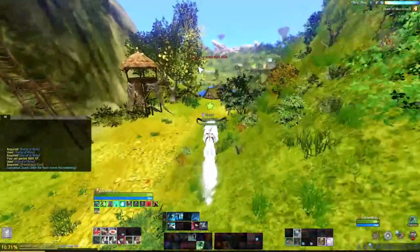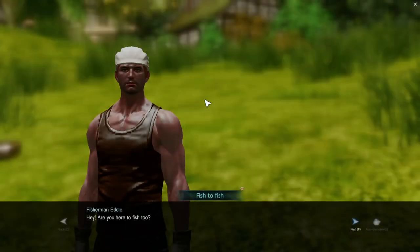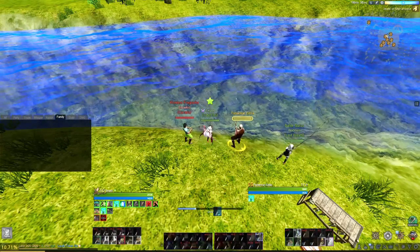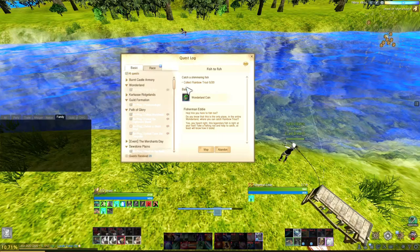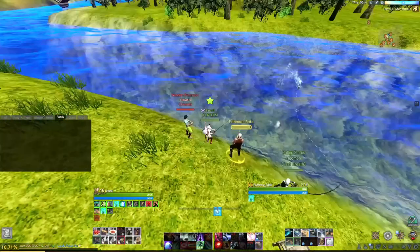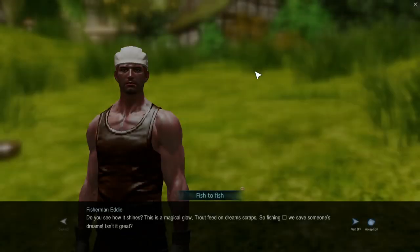Now let's go to the Fish to Fish quest. This is the right spot for fishing — here is the location on the map. You pick up the quest from this NPC and it will give you a fishing rod. Right-click on the skill and then left-click on the water. You just have to wait and collect those rainbow items. Make sure you have slots in your bag. Once you complete it, turn it in to the same NPC.